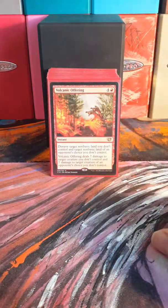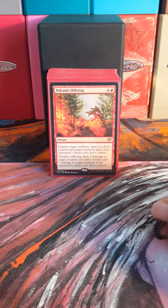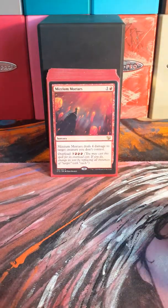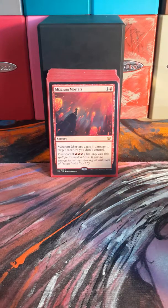Volcanic Offering is one of my favorite instant-speed red spells, especially in Commander where you can coax people into destroying other people's stuff at the same time. We've got Mizzium Mortars — this is the only sorcery in the deck. It will probably come out for a Blasphemous Act, which I don't have an extra copy of right now, so this is kind of a fill-in. It works in a pinch — it can be spot removal or a small board wipe.